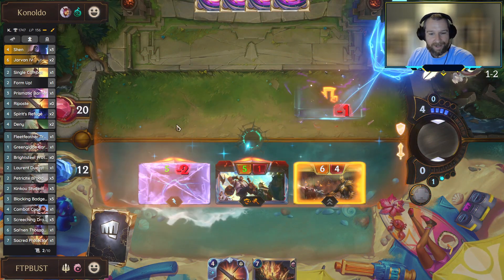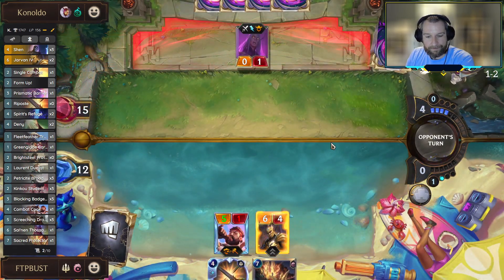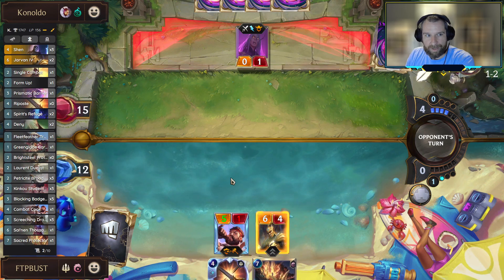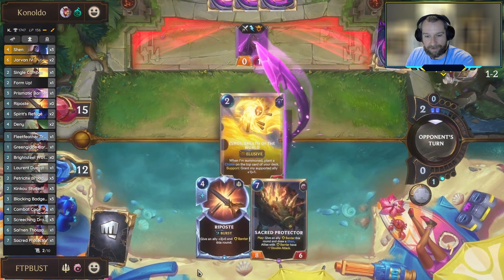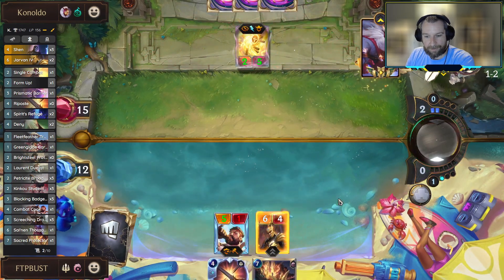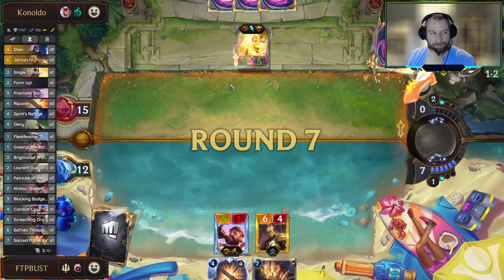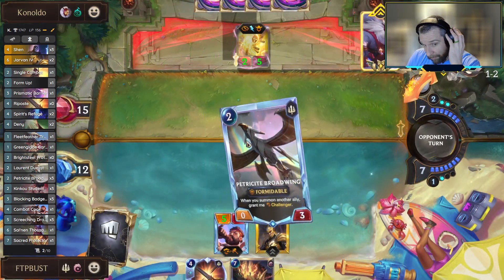It's not a horrible spot to be picking up this Fish-O-Whack. We have so many good targets with the Greenglade Caretaker running around and then with the potential that we get out of having Sacred Protector on board and giving a unit Double Strike. Overwhelming with Double Strike is always exceptionally powerful.